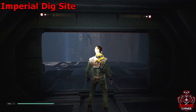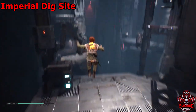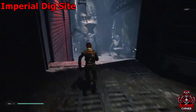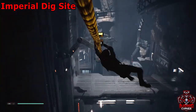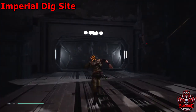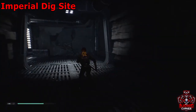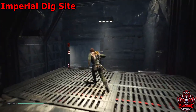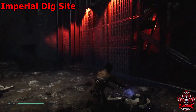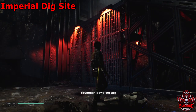You'll end up in the imperial dig site. Go past this meditation circle and up this zip line — there'll be a wall run with another zip line. You'll be on a bridge with stormtroopers. Once you land, head through the doorway directly across, then make a right at the fork and push that wall open. There's a red barrier you can have BD overcharge and disable, but also a force echo on a dead stormtrooper — make sure you grab it.